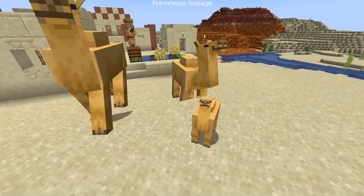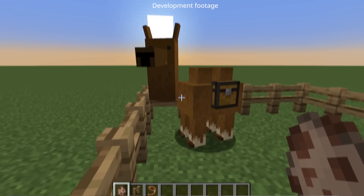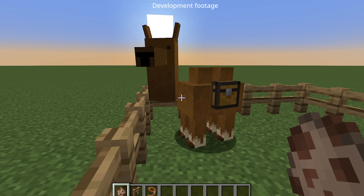Usually it is pretty bare bones in the beginning, and then we iteratively add things that we thought might be fun or might be interesting. And for the first looks of the camel as well, we basically had a teddy bear with two humps. I shouldn't say it's ugly — it's very funny.